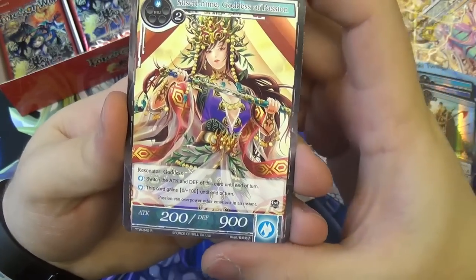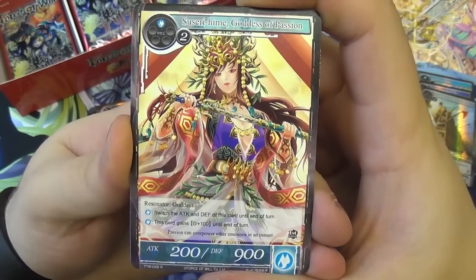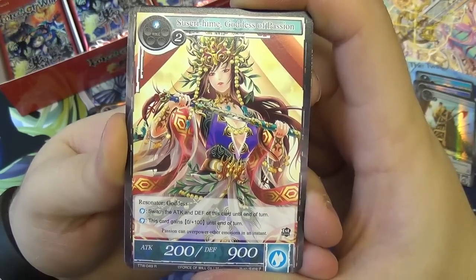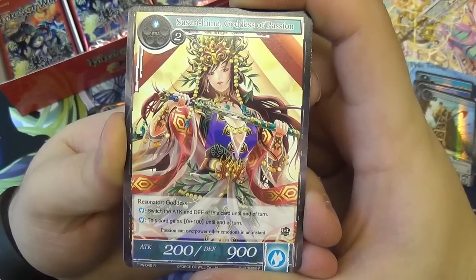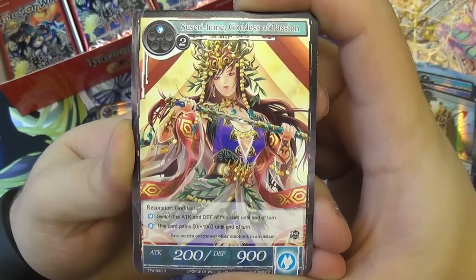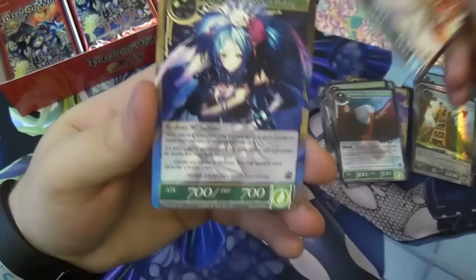We have Suzeri Hime, Goddess of Passion — three will to play, a goddess, 200 attack, 900 defense. You can pay one water to either switch the attack and defense of this card until end of turn, or gain plus 100 defense until end of turn. So: pump, pump, pump, switch, attack. Or block and then switch. Quite cool.